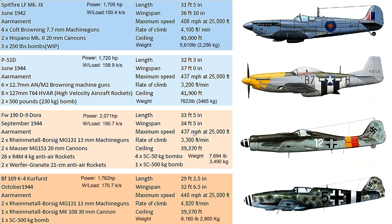Within each version of these airplanes there are further sub-versions. As an example, the Mark 9 Spitfire has several different sub-versions. The dates for our planes are: 1942 for the Spitfire, June 1944 for the P-51D, September 1944 for the Dora, and October 1944 for the K4 Kurfürst. The Spitfire is a couple of years younger than the other three.